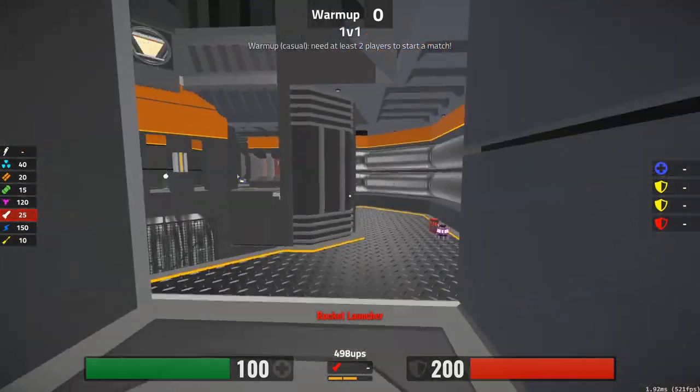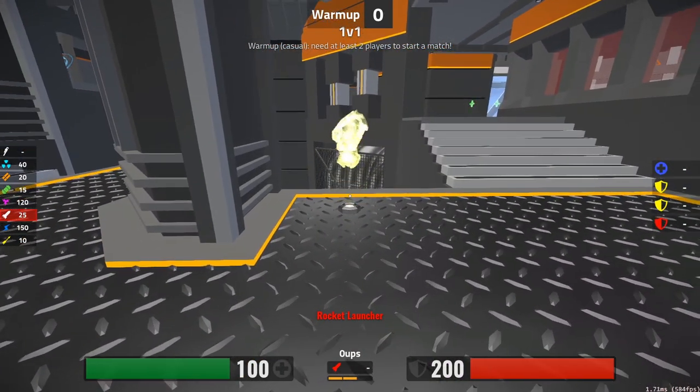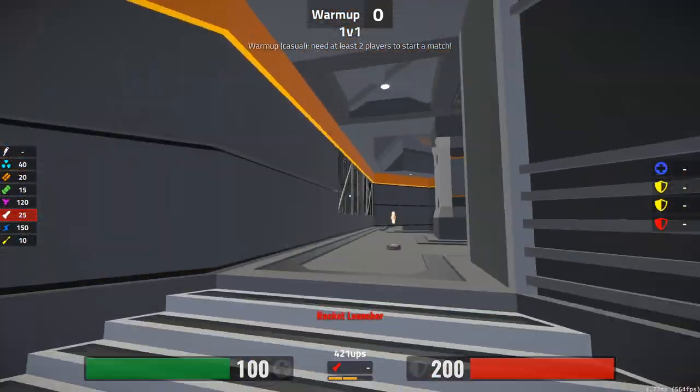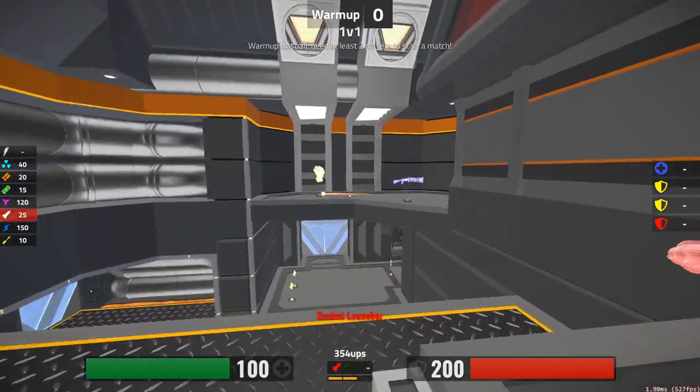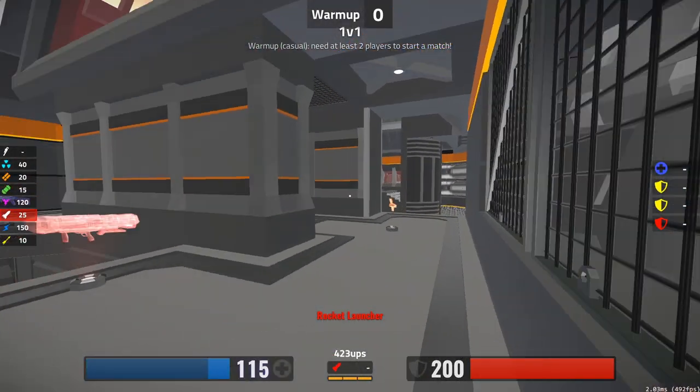We're back on the Catalyst. This is a great map to talk about item control. There are three armors on this map: a yellow armor over here by the Mega Health, a yellow armor up here by the Ion Cannon, and one more red armor down there. You should know this already.